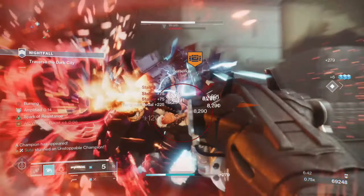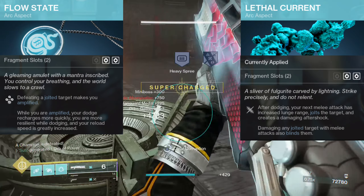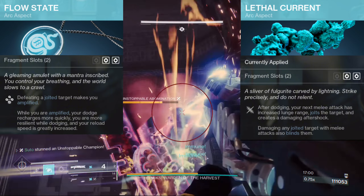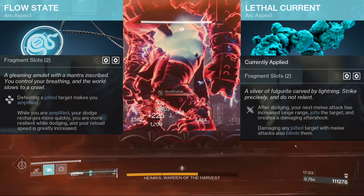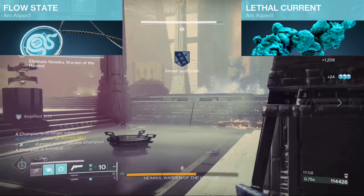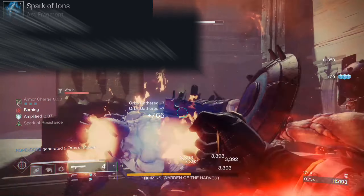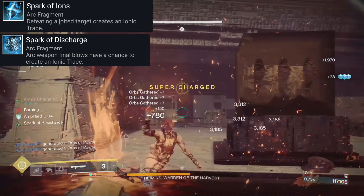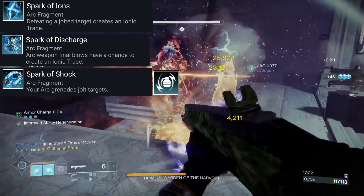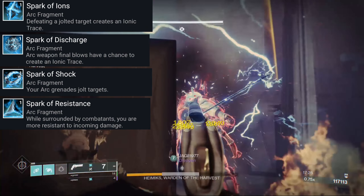Looking at the aspects, I run Flow State and Lethal Current. When in combat, before I activate the damage buff, I like to dodge, which will also grant me the benefits from Lethal Current — that aftershocking deal which stuns some adds, stopping them from punching you in the face for a second. Flow State is really just there to make me amplified. Adding a little bit of spice are the fragments: Spark of Ions and Discharge, both helping with ability regen. Shock is fun to jolt targets with grenades, which causes some stunning on weaker opponents and blinds them to help with add control. Lastly, Spark of Resistance to add to my survival.